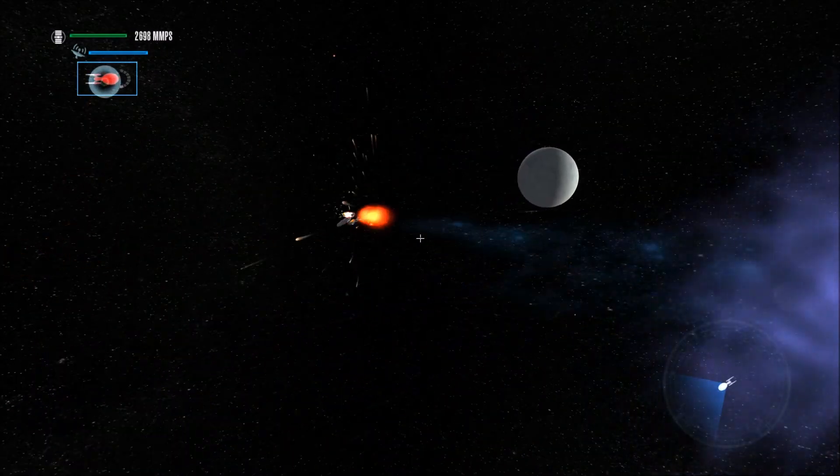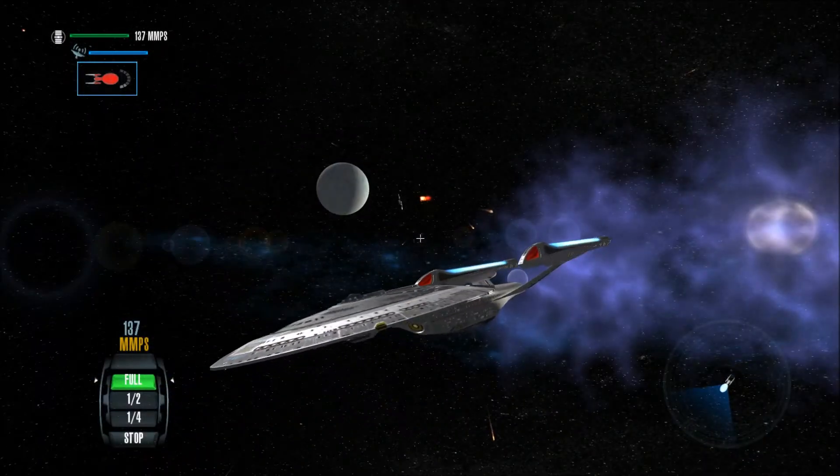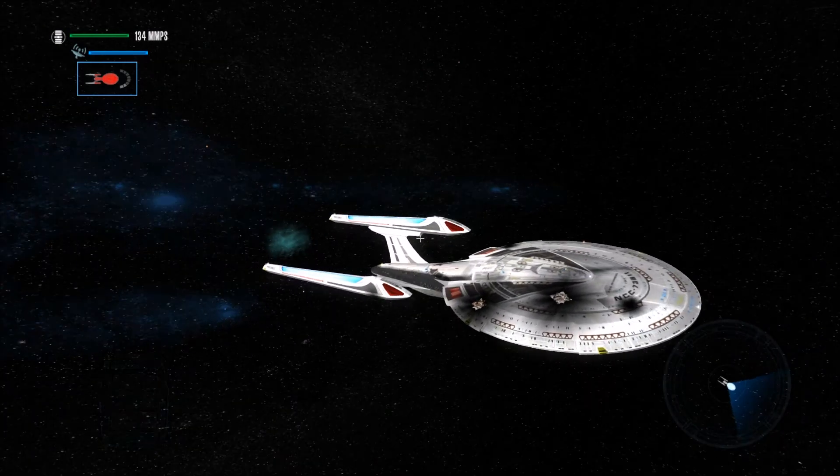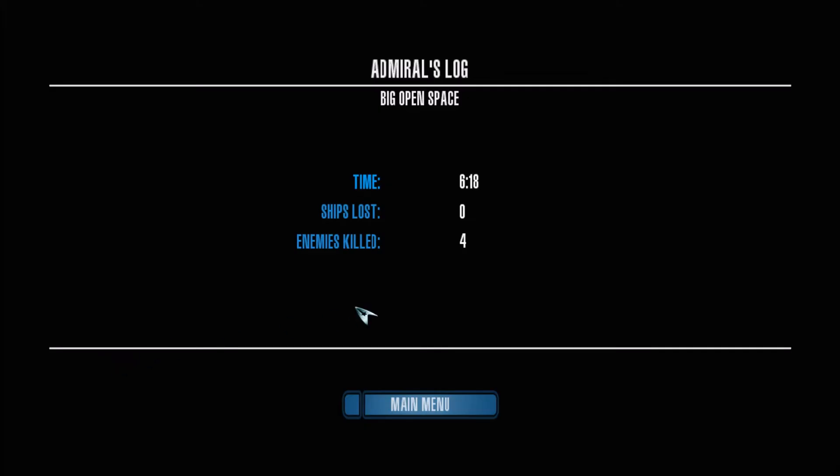It seems the Sovereign class can indeed win against those ships, although that was a significant defense they put up. This ship is heavily damaged - it would not survive another round of those ships. We couldn't survive another four, but we were able to kill all four. I'm sorry I used the Terran Empire version of the Constitution refit - it's still the Constitution refit, so really it's the same ship more or less. That battle took just over six minutes and we lost nothing.